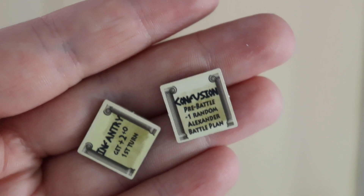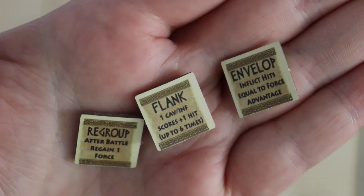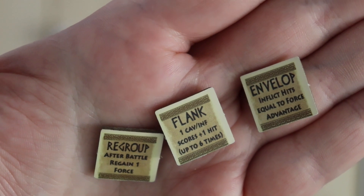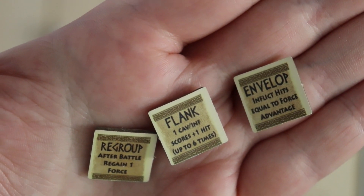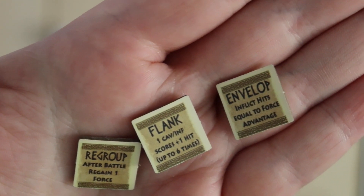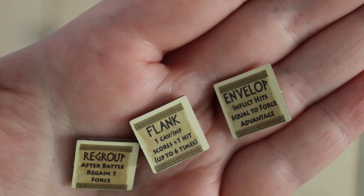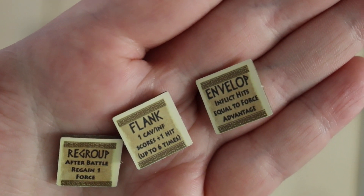Here are a couple of enemy battle plans. The infantry one gives a little bonus to the enemy infantry. Confusion will cause you to lose one of your battle plans. So the enemies do some pretty nasty stuff to you, but you'll also have cool plans of your own. Regroup allows you to regain forces after battle. Flank adds to the hits that your cavalry and infantry can score. And Envelop is great if you already have an advantage — you can inflict hits equal to your force advantage, meaning the difference between your units and the enemy's.